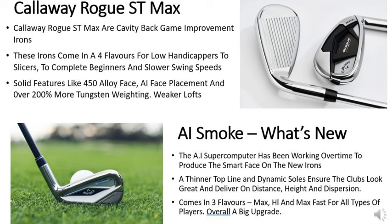The AI Smoke irons are brand new for 2024. The AI supercomputer has been working overtime to produce and deliver the smart face on these irons, which delivers a straight and long ball flight no matter where you hit the ball on the face, and that means tighter dispersion rates.